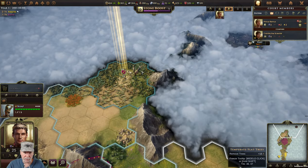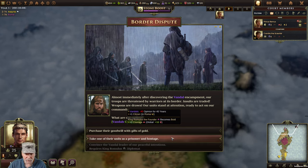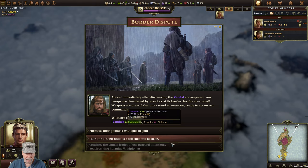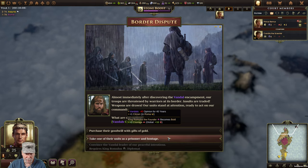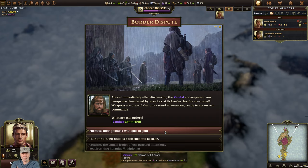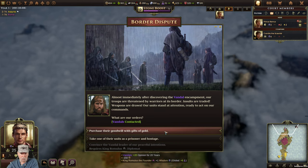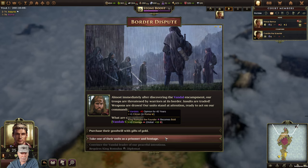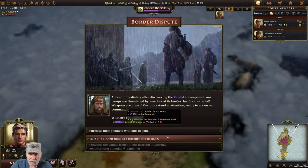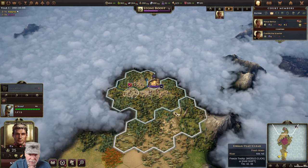That's Egypt - so now we know where Egypt is. The Vandals. We can take one of their units as prisoner and hostage. I can pay 150 gold and get plus one wisdom and a six global increase, or I can become bold and get plus two courage. I think I'm going to get plus two courage.